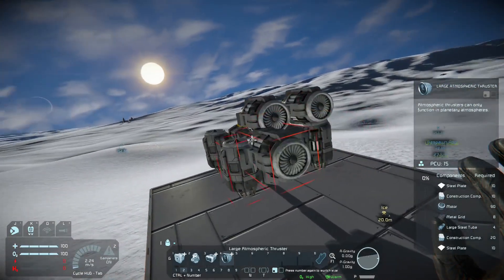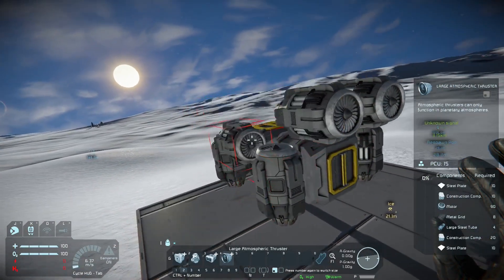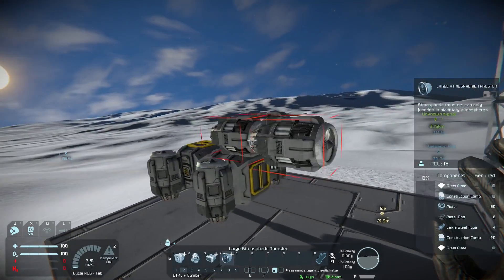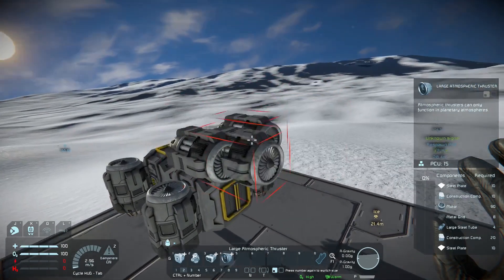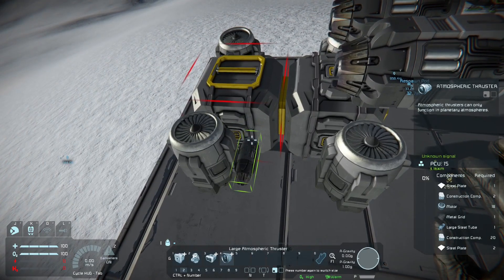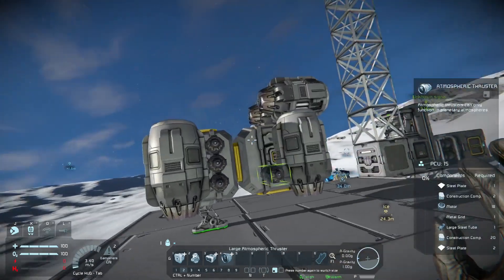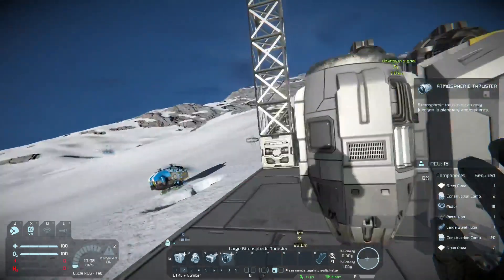You want to be able to dig down on a planet, so you're going to need quite a bit of reverse thrust. Slap on some pretty basic sideways thrust — that's not going to be very much but we'll fly it and see how it feels in a minute.